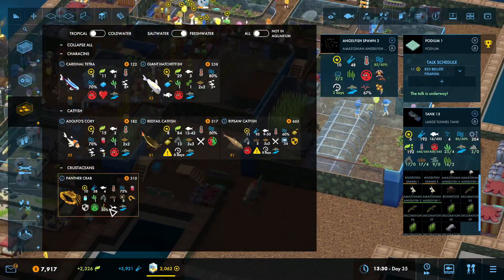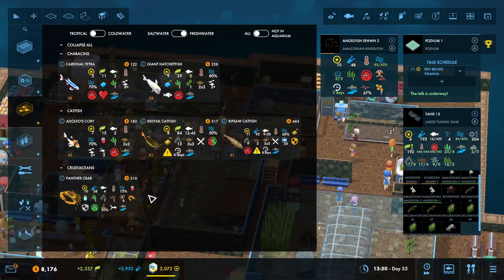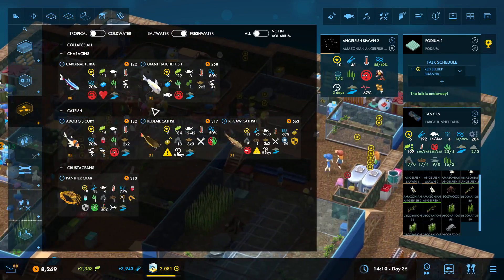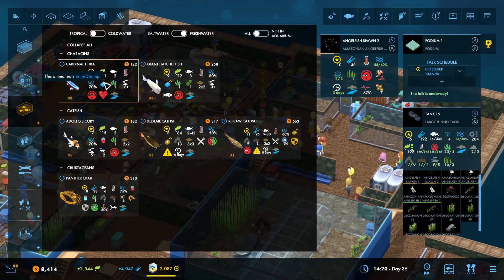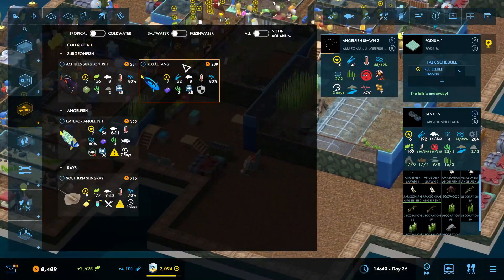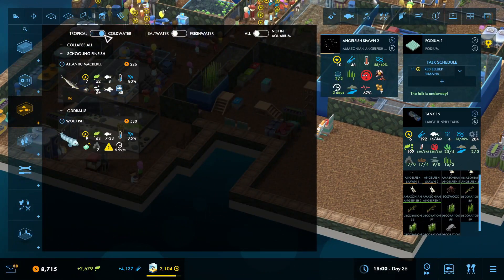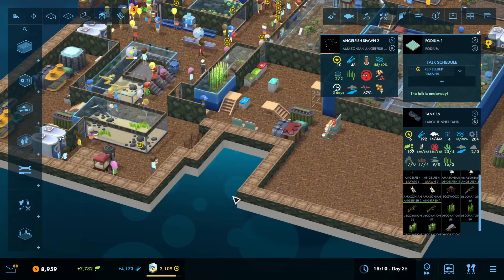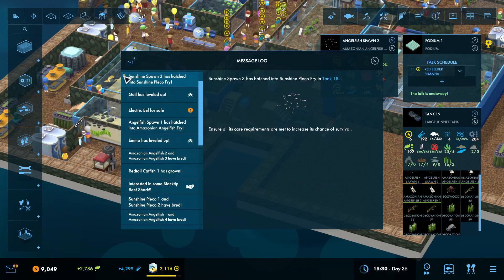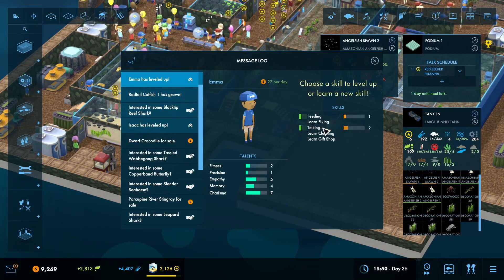The only one that I have left is this panther crab, as far as freshwater goes. I don't have anything for cold water. Let's look over here at the saltwater side. I do have some tropical, but mostly I have that. I have a ton of ability to grab fish.